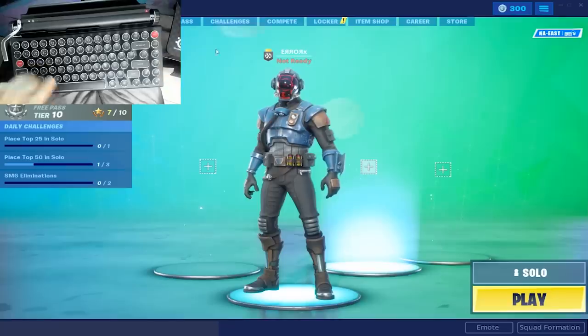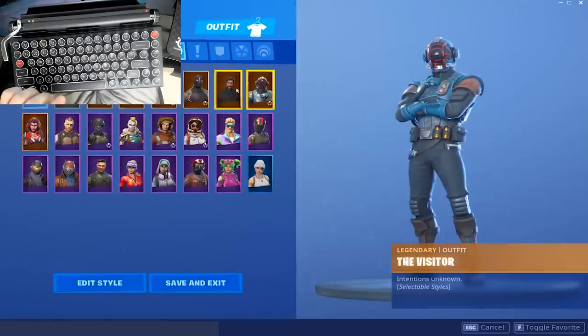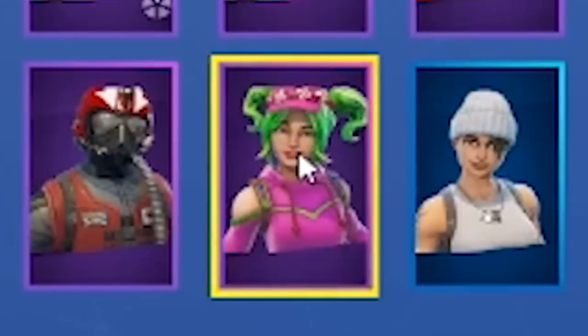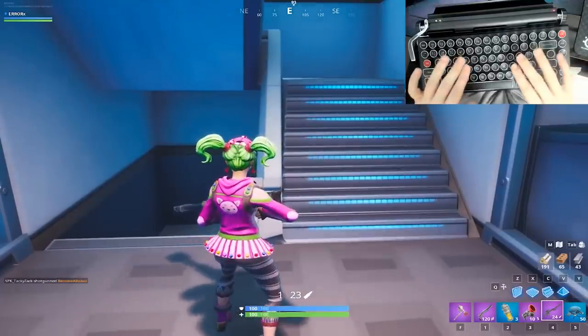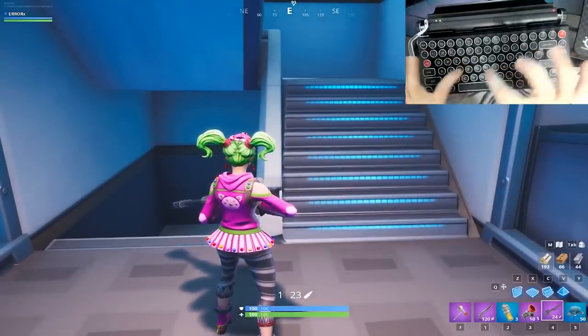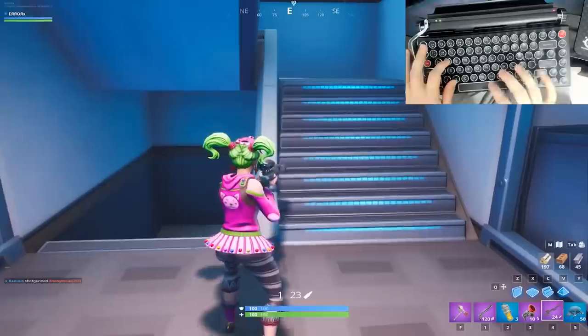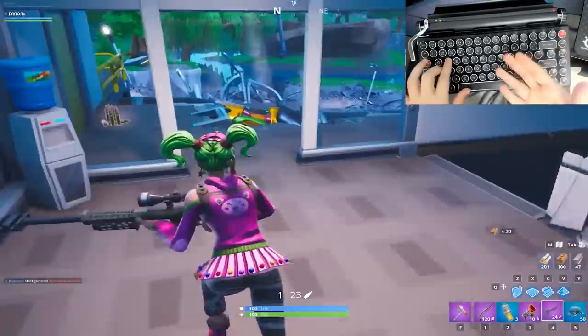We need to match the vibe with the keyboard and the skin. So let's get something that kind of matches what we're trying to go for. And when I think of typewriter, I think of hipster Starbucks girl. This thing actually is a typewriter — it has all the mechanics that a normal one would have, except all the buttons are very squished together.